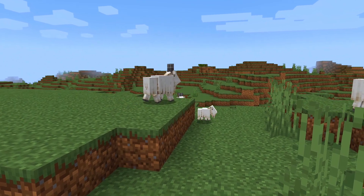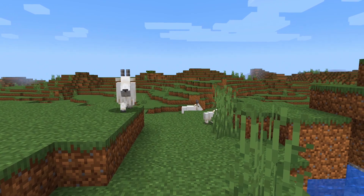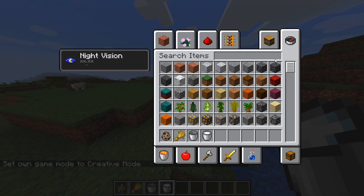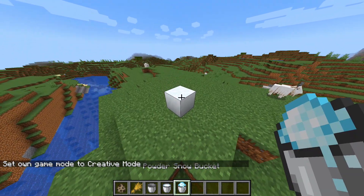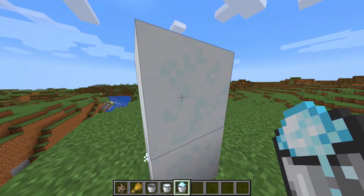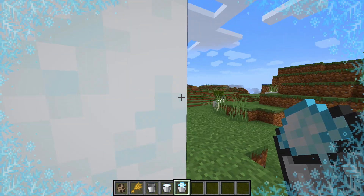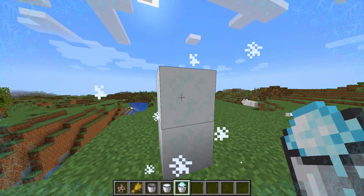Apart from that, there have been a few more changes — for example, tweaks to caves, ore distribution, powder snow, and a bunch of other cool things. If I search up powder snow and get the bucket, we can test out what they changed. It doesn't feel like a ton has changed, but it does feel a bit more refined. You can see the particle effects, and it does feel like the freezing effect happens a lot quicker, though it's nothing too crazy.